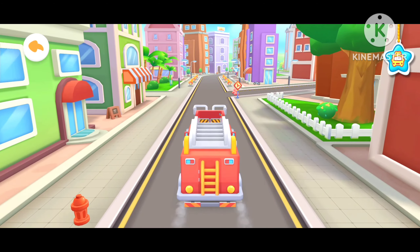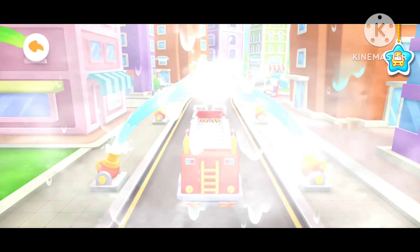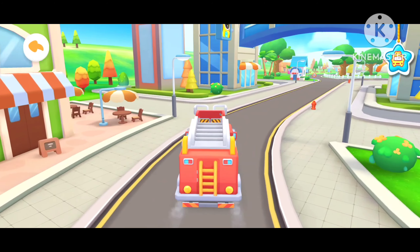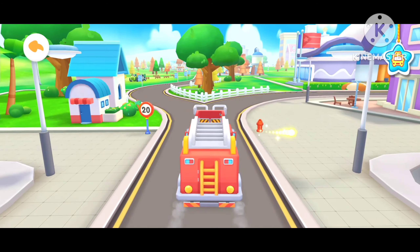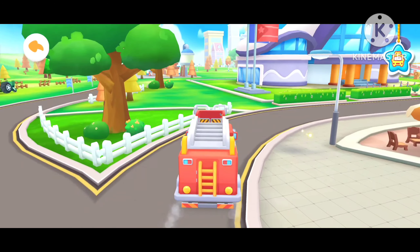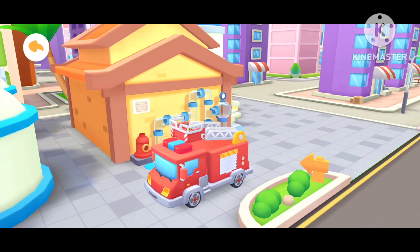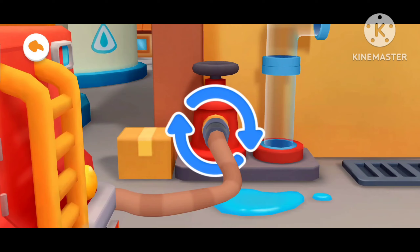Firefighting is complete. Let's fill the fire truck with water. Arrive at the water filling station. Let's prepare to add water. Drag the hose to connect the fire hydrant. Turn the hose to tighten it.